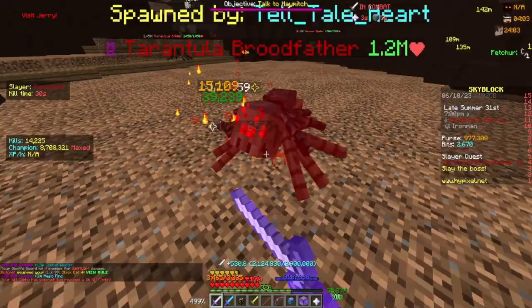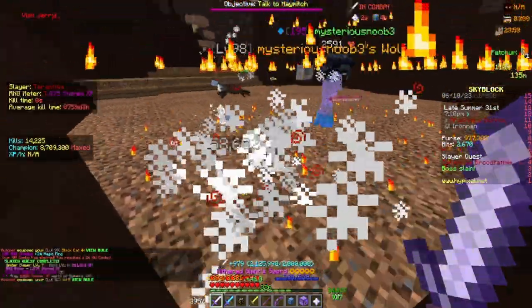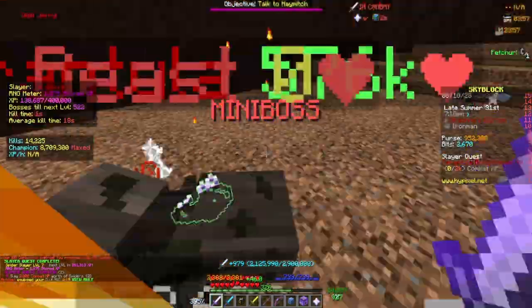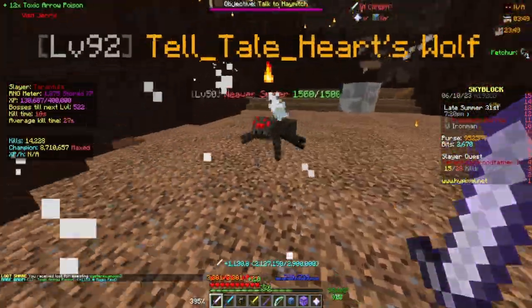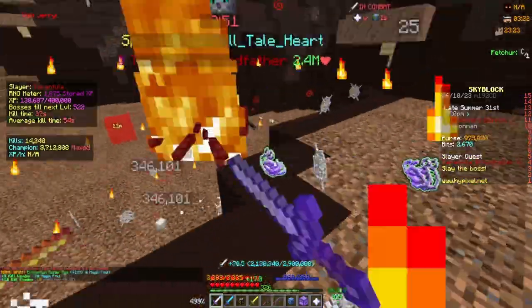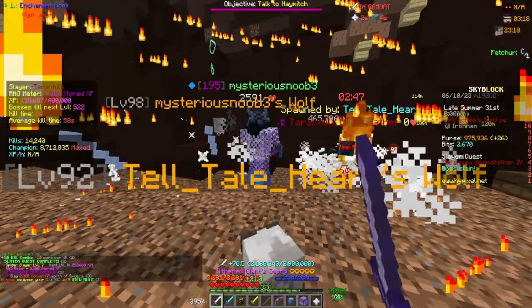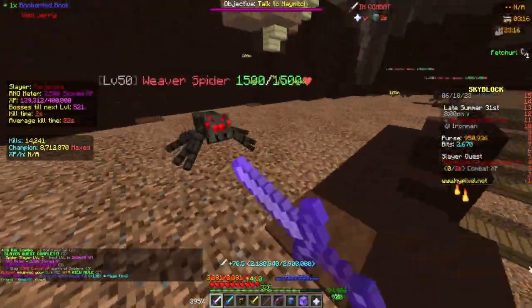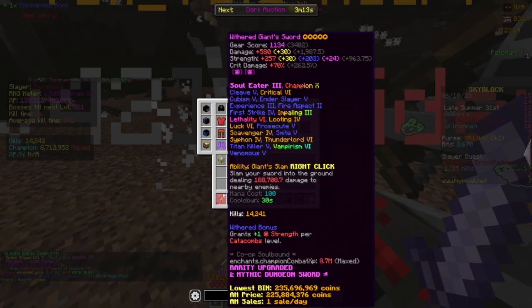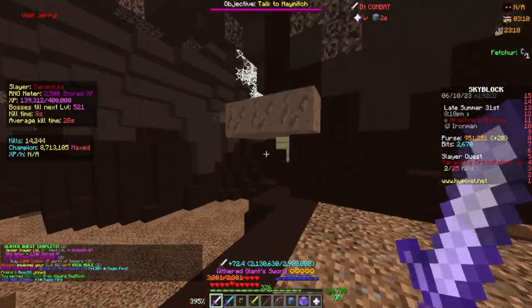First boss — that was a really fast kill, happy with that. Toxic arrow poison loot share from someone else's boss, sweet. Bro's hiding. Bane of Arthropods 6 book — that's actually perfect because we don't have Bane of Arthropods on our giant sword, which I might add right now.